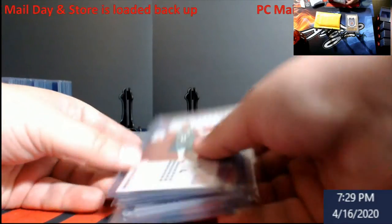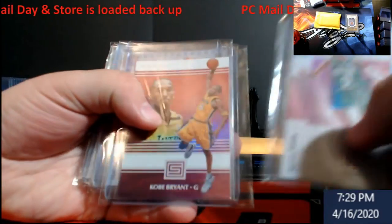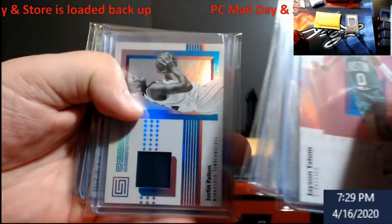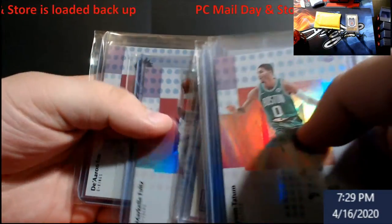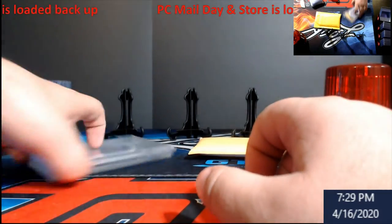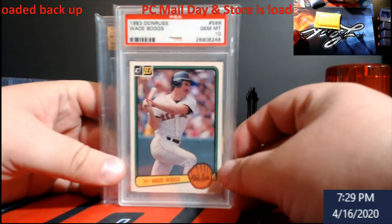We got, remember these from Status — Gortata 10, Paxton, Tatum — you got the Faults and the Fox rookies. They're all in there cheap. Now I did put two gritty cards in there.